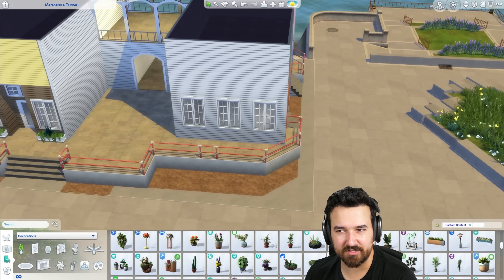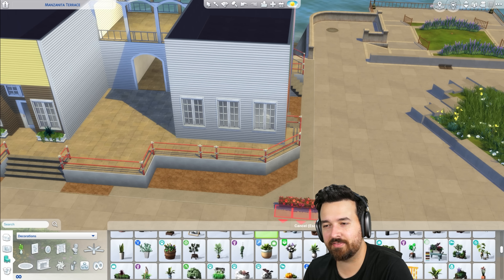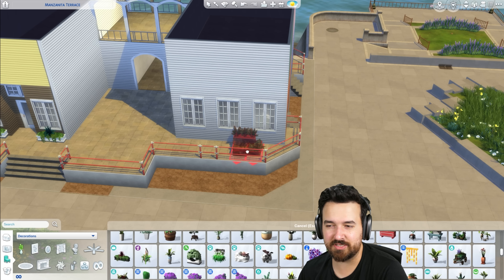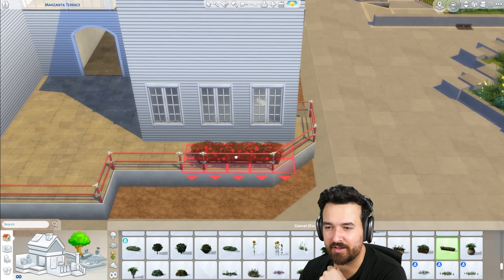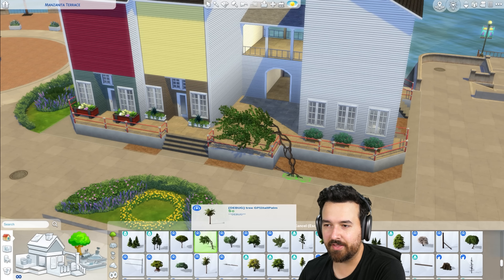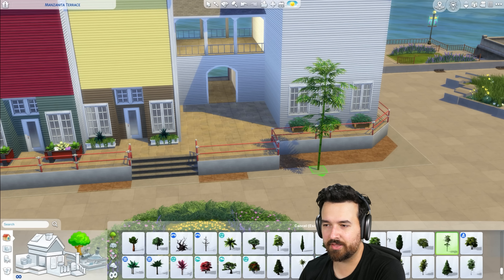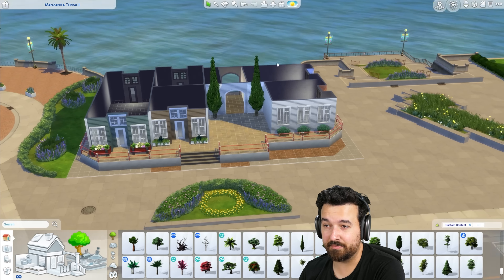Welcome back to another Sims 4 build video. Today we're going to be working on a brand new recreation center in San Sequoia. I'm building on this downtown lot right next to where the library is — across the road from it — near all these other really beautiful, refurb warehouse-inspired buildings. I wanted this building to look exactly like all the others so it actually fits in, and then you can go in and explore the space.